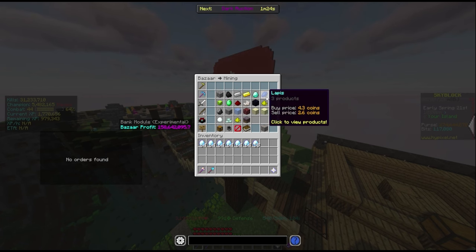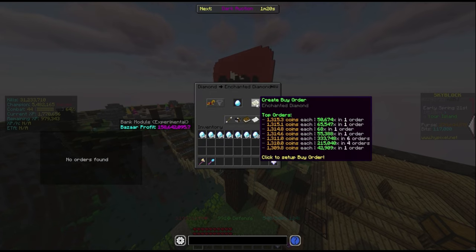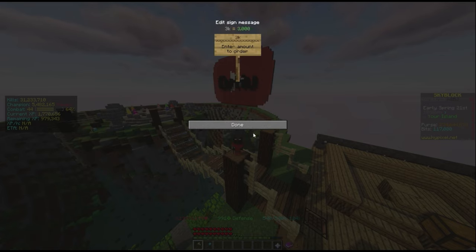You'll go over here to the mining category and click diamonds. You want to click enchanted diamonds and go to create buy order. You can either buy 1024 or buy a custom amount. I'm going to go ahead and buy 3k.